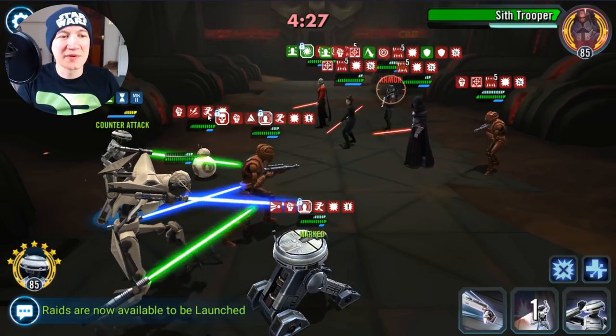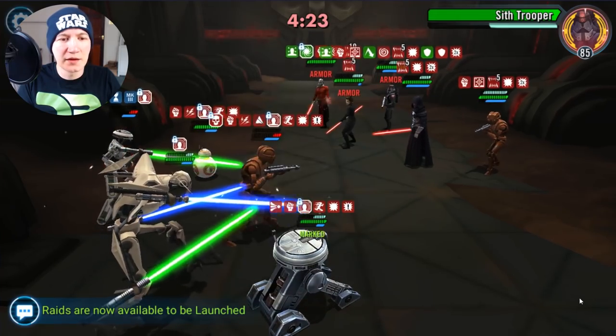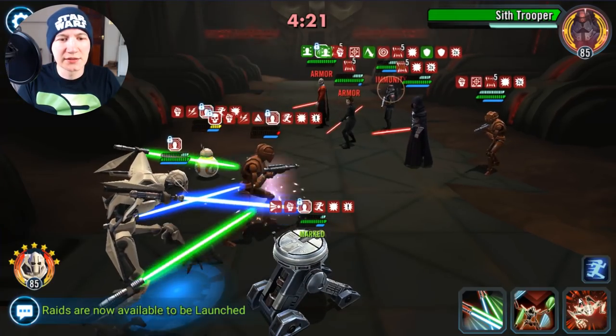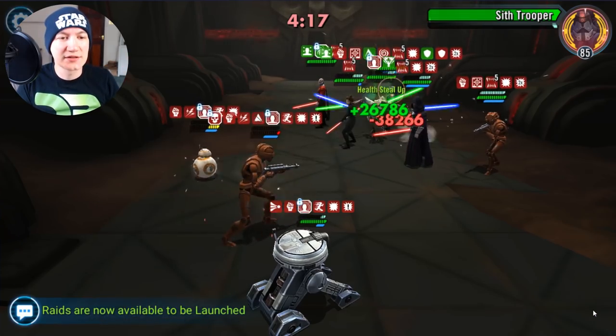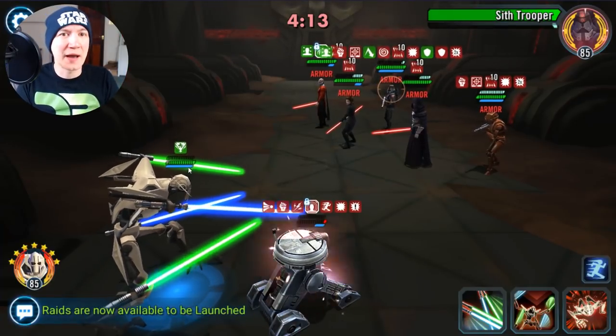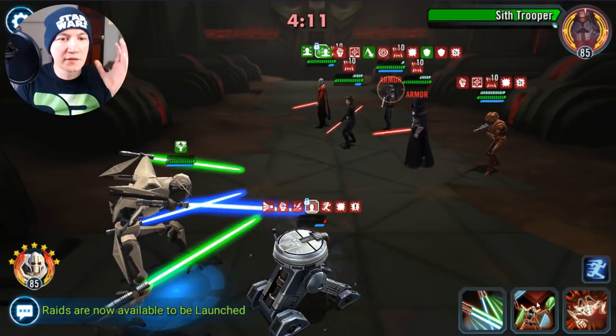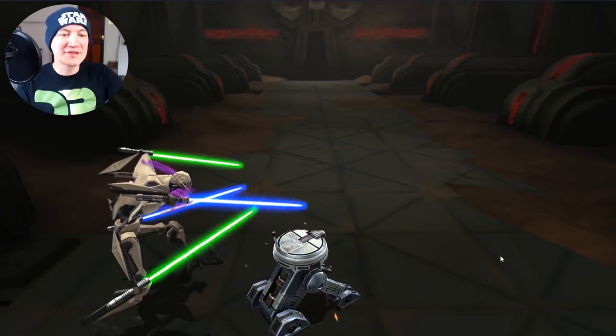No point doing the heal there because we had shock on BB. Let's do that again. Let them do their thing. We got Corrupt Battle Meditation again, so we're not using that AoE. Let's use this one to get rid of it. And this is a pretty fast Bastila, so sometimes it goes back on and you have to do that move twice. Boom, boom — everybody dead once again.